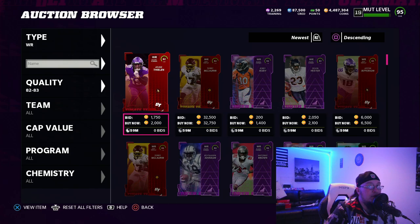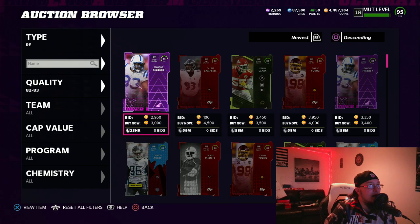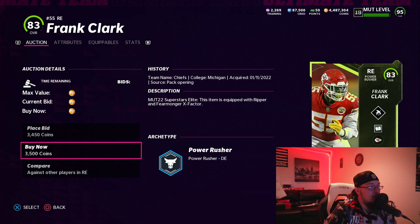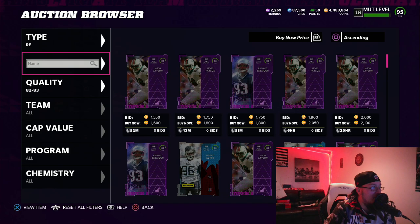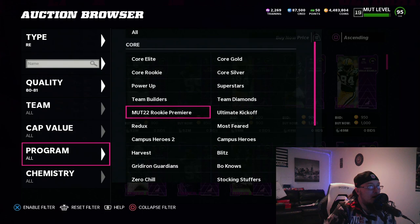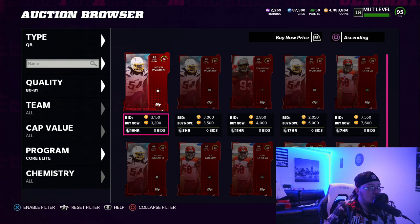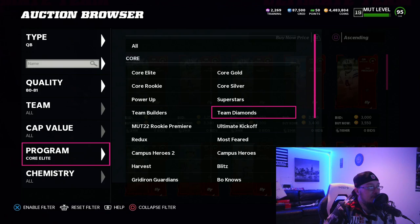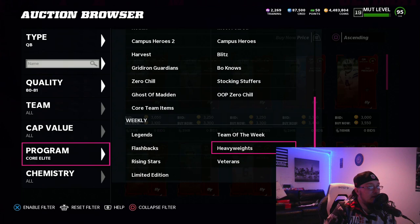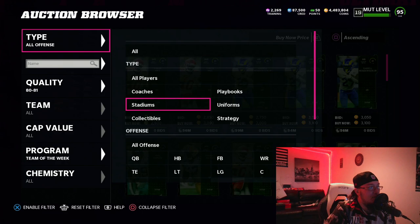Once I drop this video, everybody's gonna be sniping 83s — everybody and their mother's gonna be doing this method. I got you though. 83s at 3,500 — I don't care, because we're gonna wind up hitting one of these packs. Now we need a lot more 80 overalls. Let me filter out power-ups and try core elites. 80s are up, boys. You can just buy golds. Let's try team of the week — I feel like team of the week packs means team of the week 80 overalls will be around 2,000.